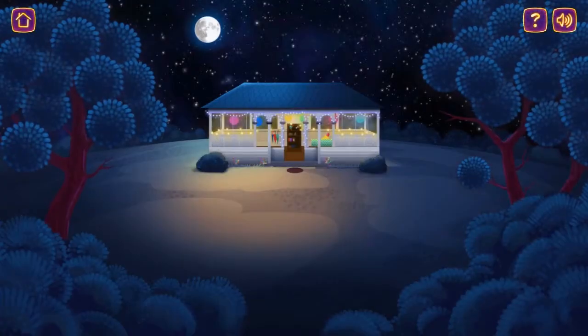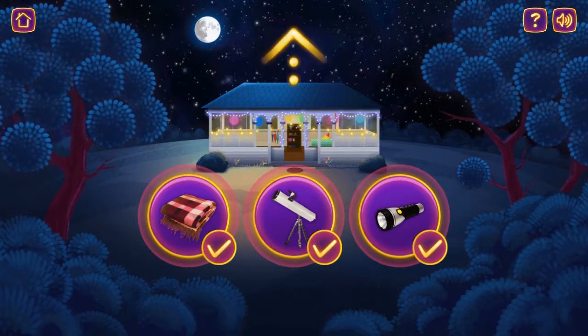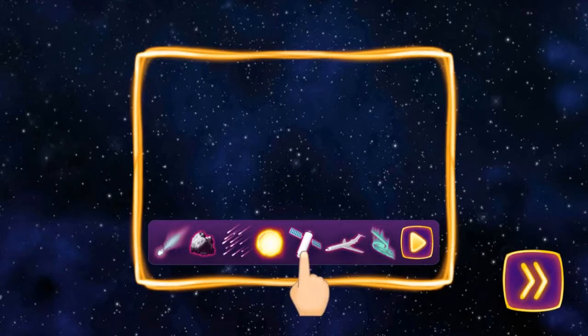You have everything you need to go stargazing. Create your own night sky. Drag the items you want to see into the sky. Continue.